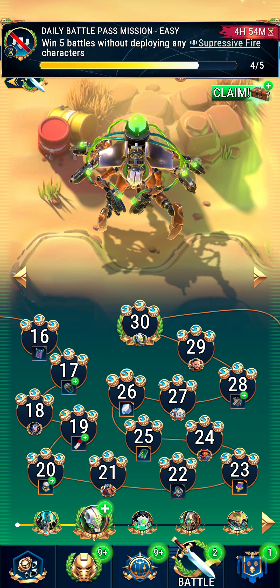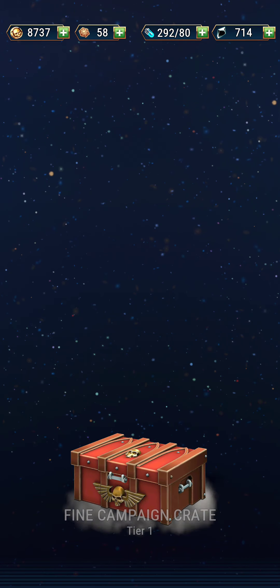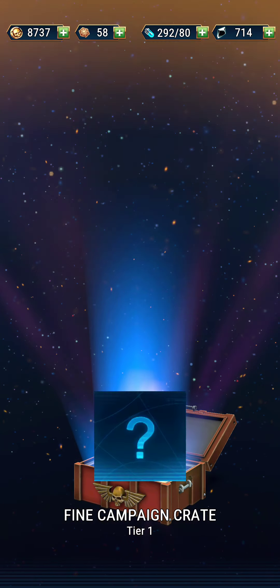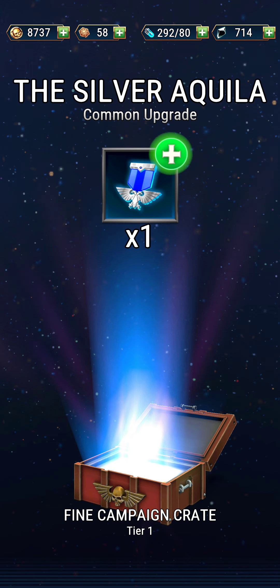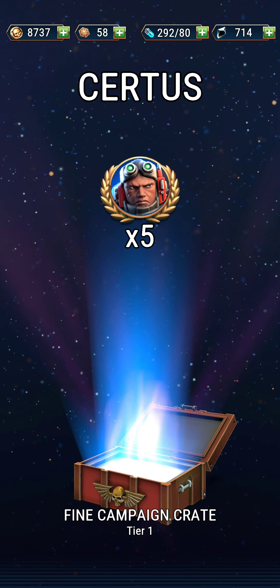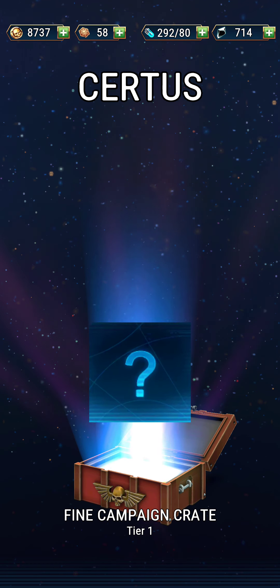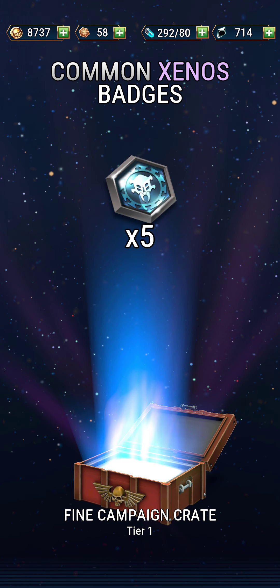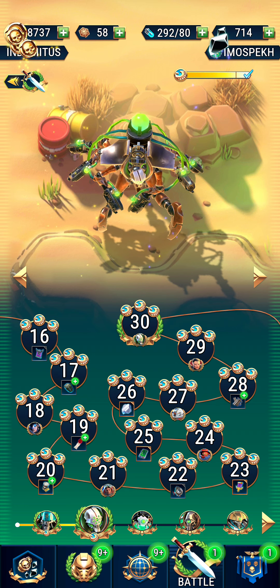Now we have three on all of them. I saw it and it was bothering me. Also, we've earned a crate, so we're going to open that. Campaign crate — fine, it says. Blackstone and gold, we're used to seeing. An upgrade — weapon parts, which is an upgrade. Sardis is our sniper and it's got some leveling up for him. Regular badges, Xenos badges — now that we have a Xenos character from earlier.